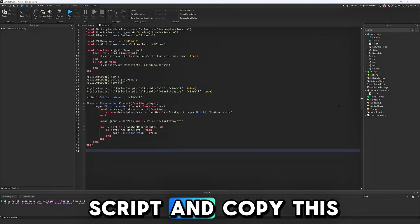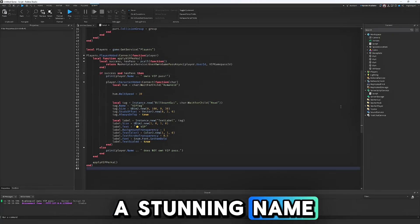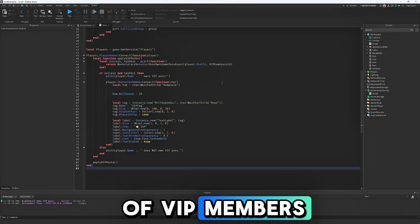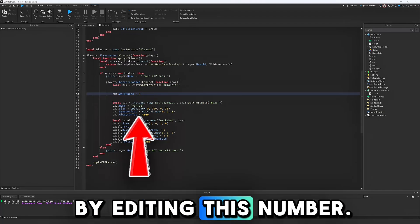Go back to the script and copy this section from the same place. It will add a stunning name tag above the heads of VIP members and boost their walk speed, which can be adjusted by editing this number.